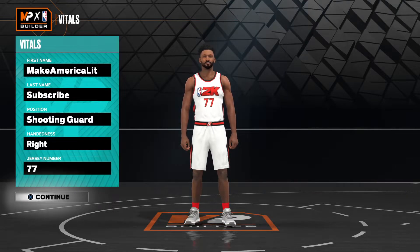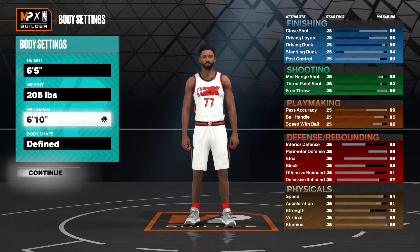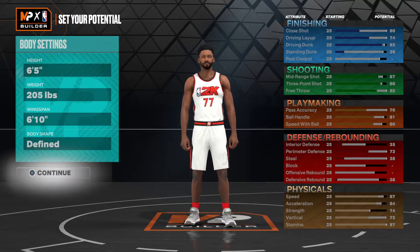Shooting guard — hand and dancing jersey number does not matter, of course. Height, I went 6'5", 205 pounds with a 6'10" wingspan, body shape defined, as you can see.